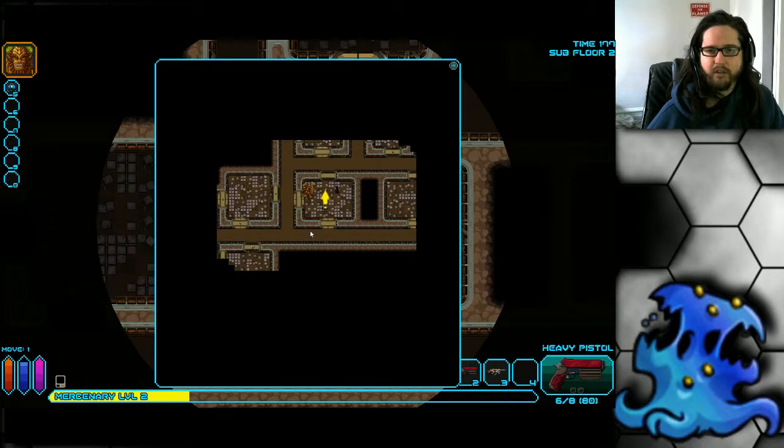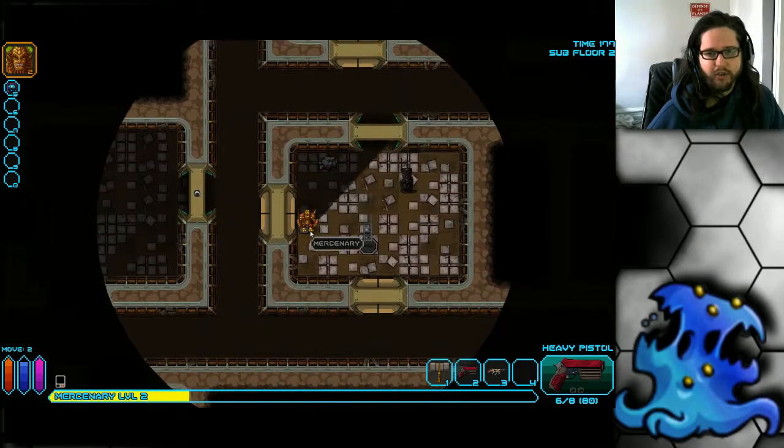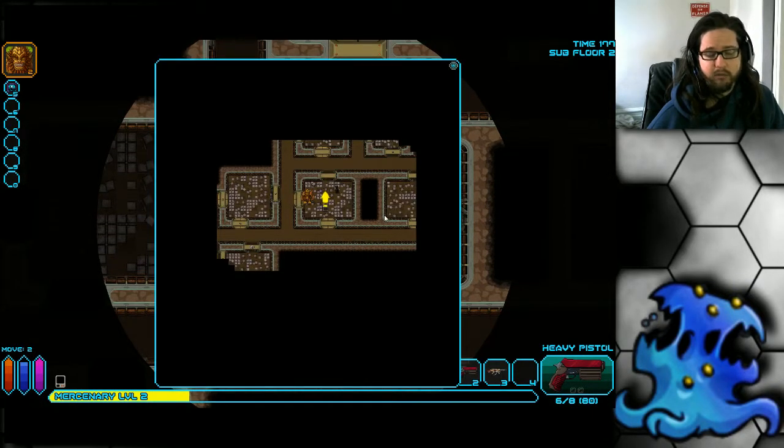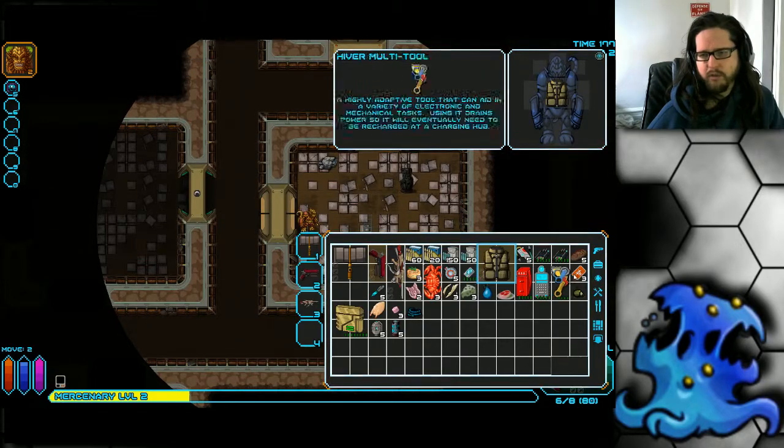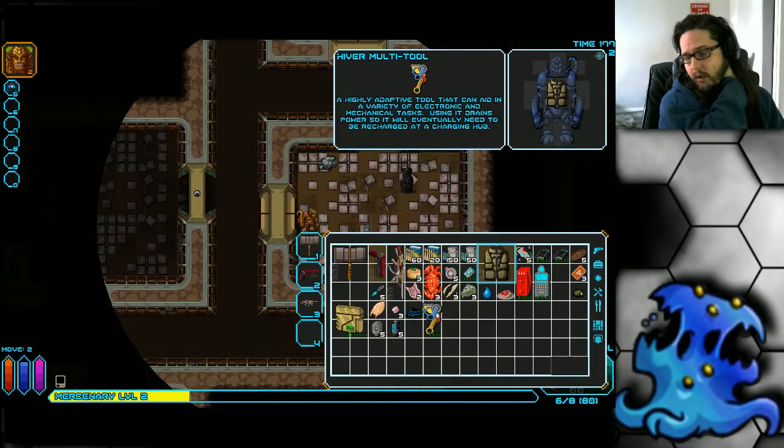Don't backtrack unless something is extremely critical — like a biome. Biomes are a great source of food, so very important. You'll probably find a biome on this character — hopefully it's not a desert biome. If you do find energy cells, don't hesitate to recharge your Hiver tool to access something important, like a weapon locker or maybe even a freezer.